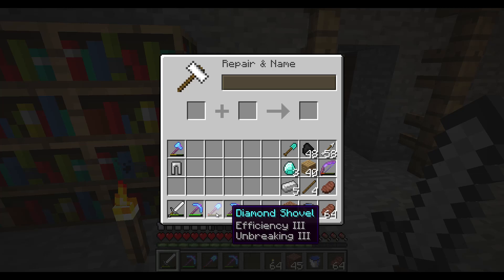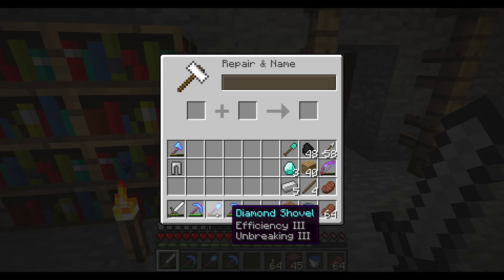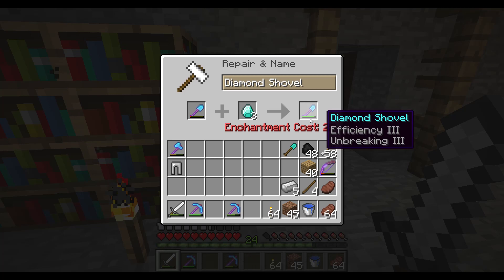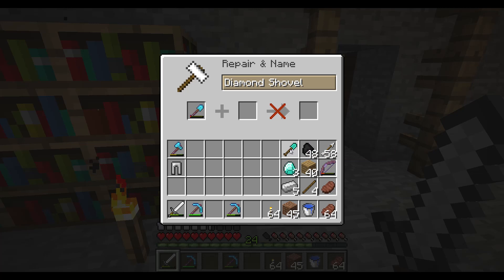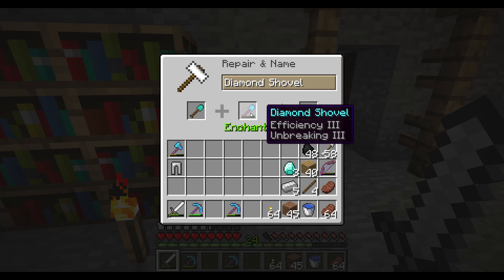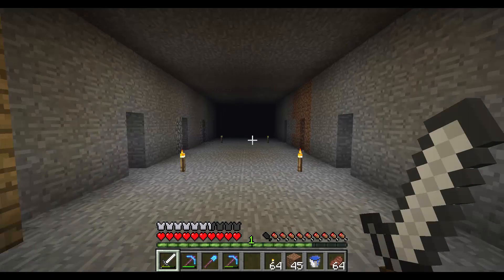Just at the start of this episode I wanted to come down and repair my shovel. It's not a perfect shovel — it's only efficiency 3, unbreaking 3 — but it has some advantages. If I repair with diamonds it doesn't even go all the way and the enchantment cost is steep. But if I repair it with a diamond shovel, it gets all the way up for 23 levels and just one diamond. So that's a great deal, and the shovel is still quite good.